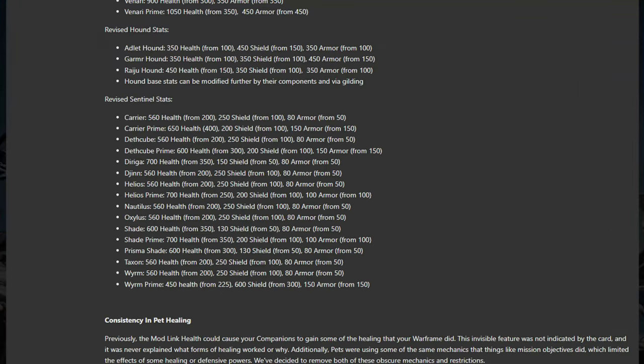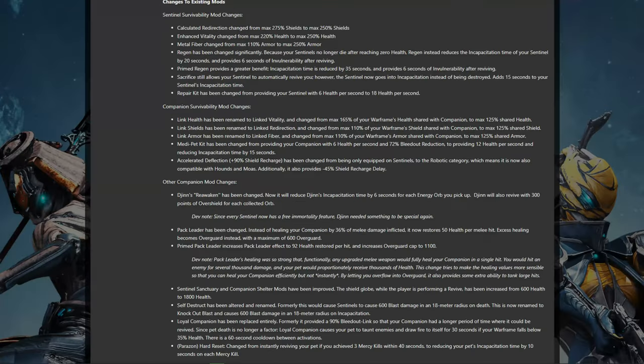Sentinels are also getting huge bonuses, increasing shields by 100-200% and health by 60-180%, ultimately granting multiple times more effective tank than before. This is alongside their new not-quite-dead state. Beyond the raw numbers, regen on Sentinels now brings them back sooner rather than preventing death, Repair Kit and Medi-Pet Kit will heal companions faster, Accelerated Deflection is available to all Robotics rather than just Sentinels, and also speeds up Shield Recharge Delay.